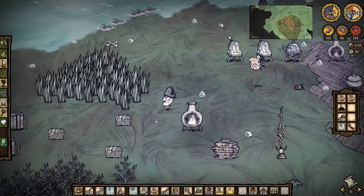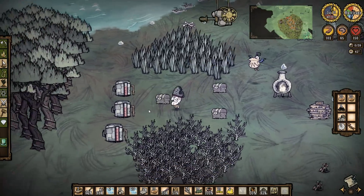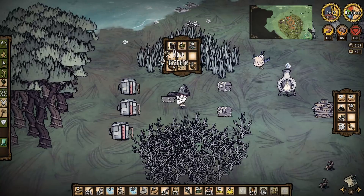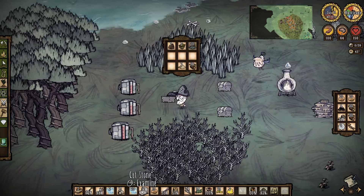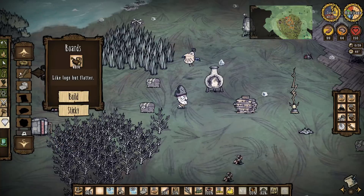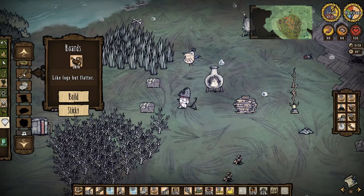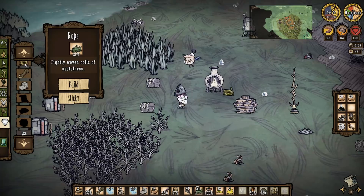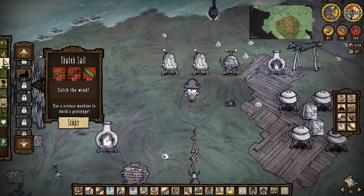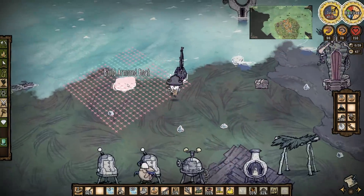Six boards, three rope - let's just do that. We need some logs. Drop the pitchfork for a minute: six boards, three logs - one, two, three, four, five, six. One, two, three. Now if I go up here - armored boat - cha-ching! Hooray, we've finally got an armored boat!